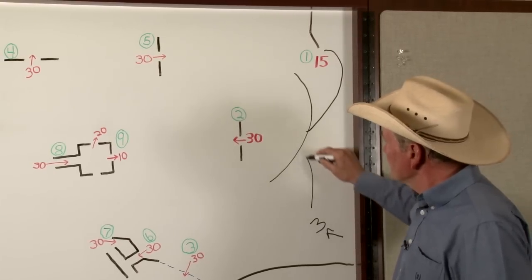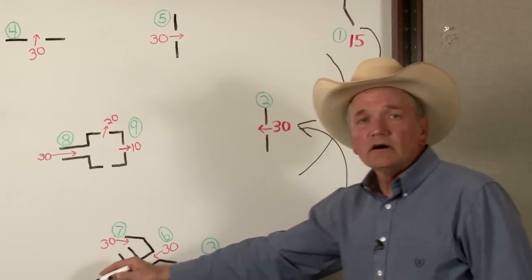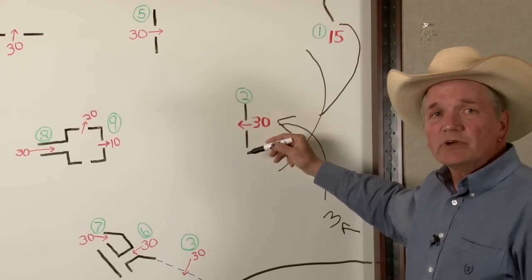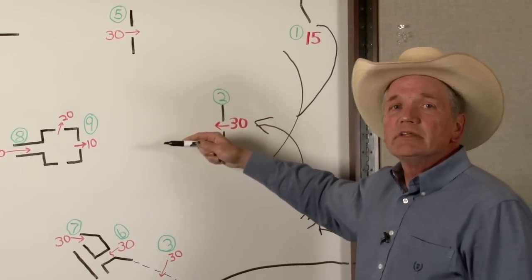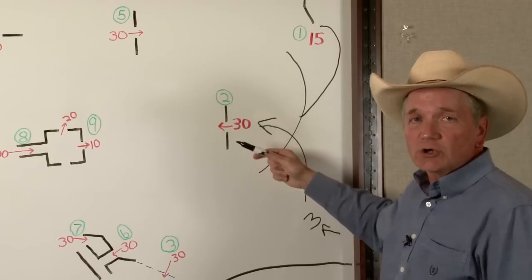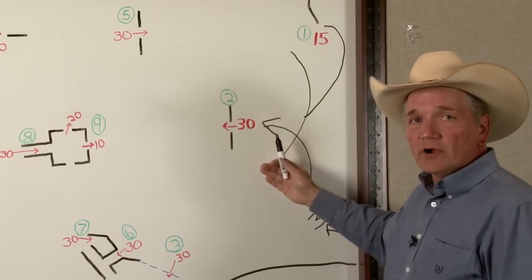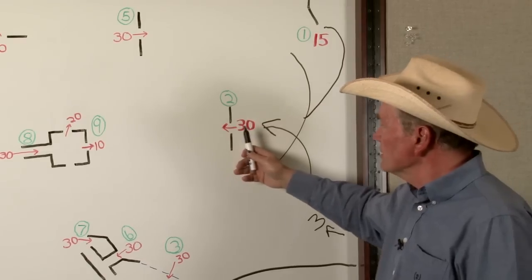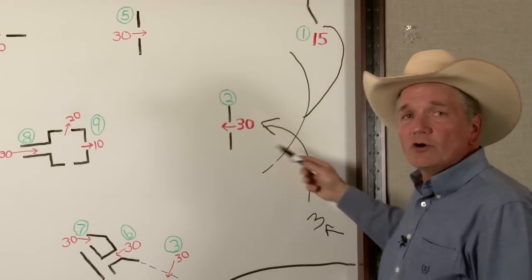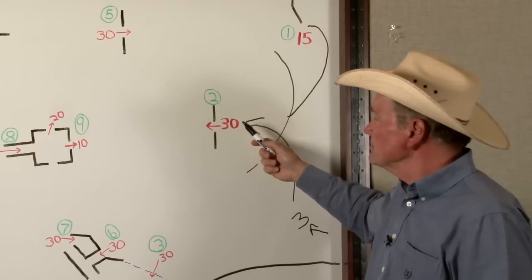These six head have to be brought through the fetch panel. This is a possible 30 points, five points per head. On any of these obstacles, they can be retried. So if one or more head miss, the handler has the option of stopping the flow of the cattle, bringing them back beyond the plane of the obstacle, and retrying for more points. Once they do that, any points earned up to that point are lost and they're starting back at zero. So if the handler misses with three but gets three to go through the panel, that's 15 points earned. If he starts over, he's back at zero and could drop to 10 or 5 points if he wasn't as successful on his second attempt.